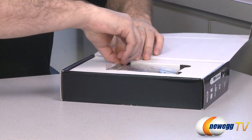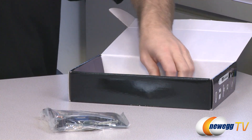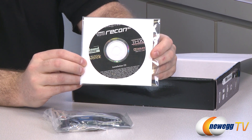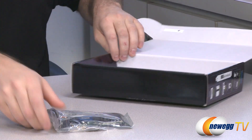Let's take a look at what comes in the box. You get the sound card itself as well as some software — the Sound Blaster Recon 3D software disc which includes the Sound Blaster drivers for the sound card, some included software, and warranty information.